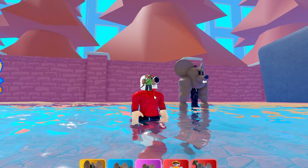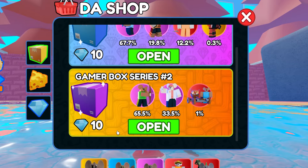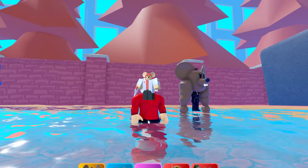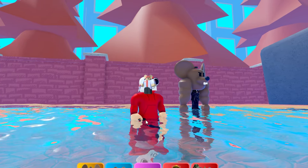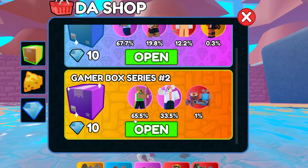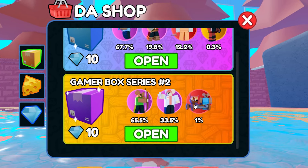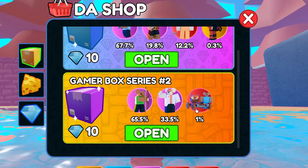Seriously, I just need to keep opening this. Come on, give me the good units. Can someone just sprinkle some luck? Everyone comment down below. I'm recording now — this video will go out later and the comments won't mean anything. I'm just going to speedrun opening this in this pool of water. This Medic Mouse can go away. This one's 65.5%, this one's 33%, and this one's only 1%. I understand you'll get these most of the time, but just one — please. Just one little piece of this. I don't know what it is, but please. It's a cannon-looking thing.